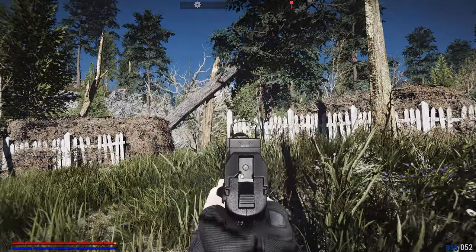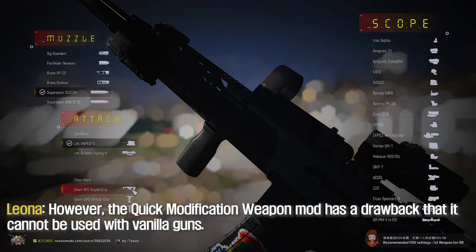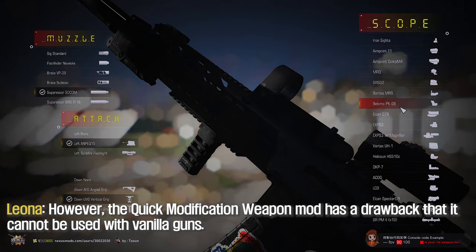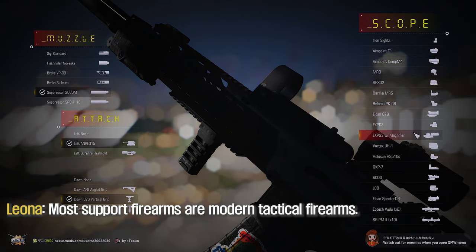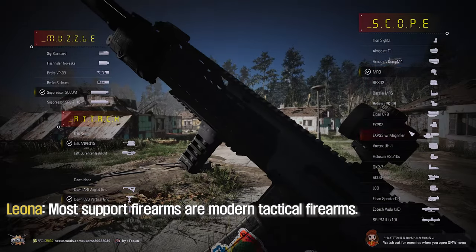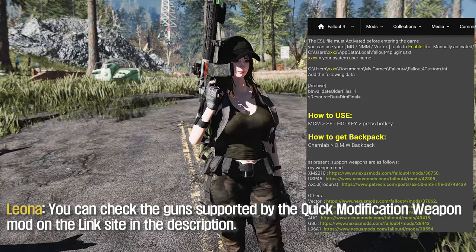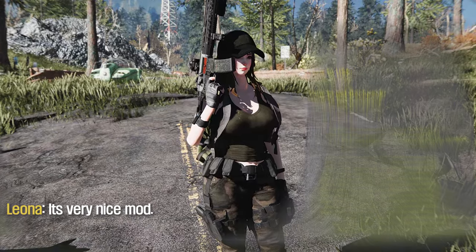However, the Quick Modification Weapon mod has a drawback in that it cannot be used with vanilla guns — most supported firearms are modern tactical firearms. You can check the guns supported by the Quick Modification Weapon mod on the linked site in the description. It's a very nice mod.